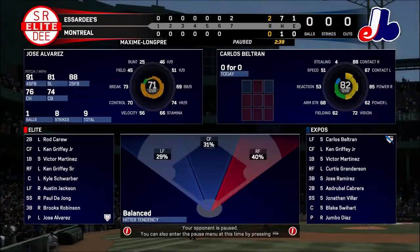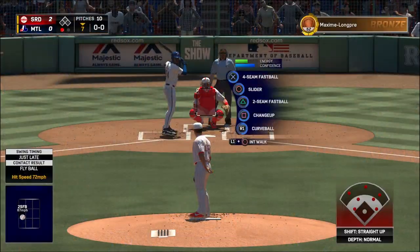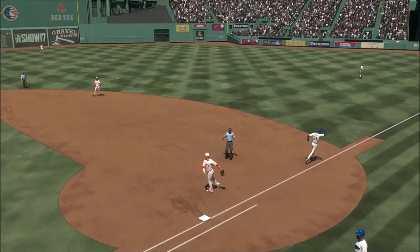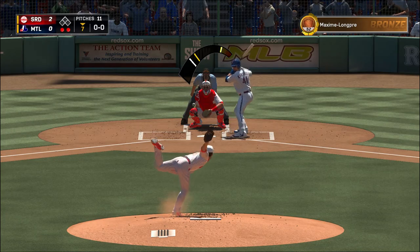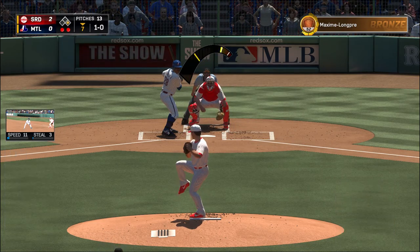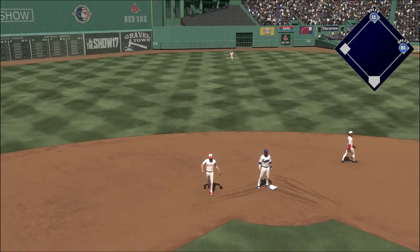Here's Carlos Beltran — he comes set, here's the nothing-and-nothing pitch. A looping fly ball out to right, Griffey on the move, looks it into his glove, and there's one gone. Ready once again, Ken Griffey Jr., 0-2 here to start the afternoon — hit hard to short, throw in time at first for out number two. Digging in, the switch hitter Victor Martinez, 0-2 on the afternoon — drilled on the ground to short, and Martinez is going to have himself a base knock. Digging in, Curtis Granderson — a two-out single. Pretty obvious reasons the inning went from totally under control to now having to deal with some dangerous hitters. This is how two-out rallies start.